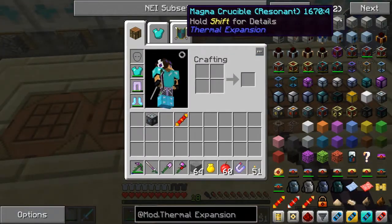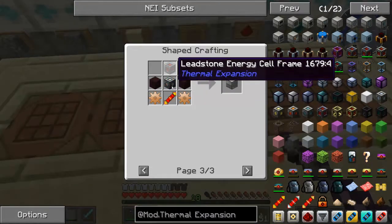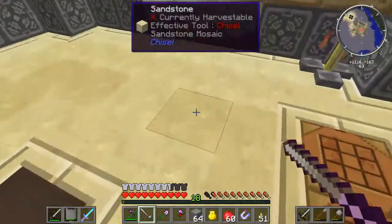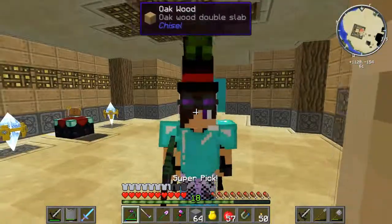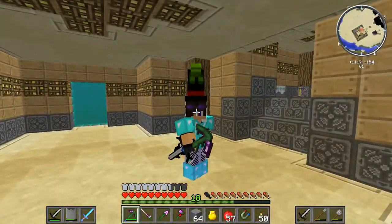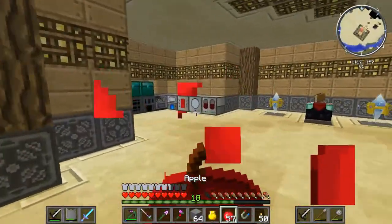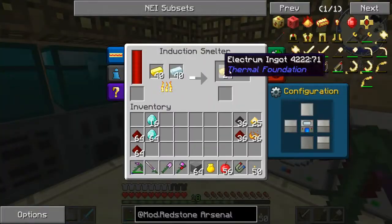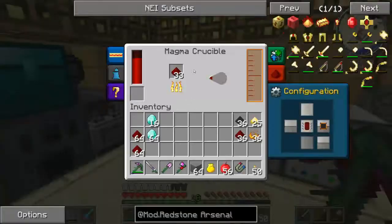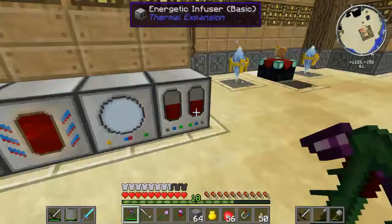We're going to have to make a magma crucible. We've got a little bit of crafting to do. Welcome back, guys. We made quite a bit of progress here. I got through a lot of the grindy bits. As you can see, I have some of the newer machines: the induction smelter, which is currently making electrum; a magma crucible; a liquid transposer; and an energetic infuser to charge everything.